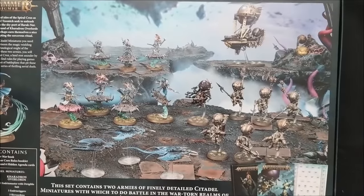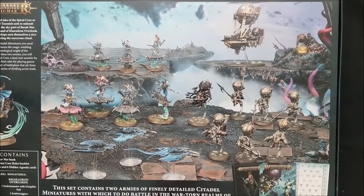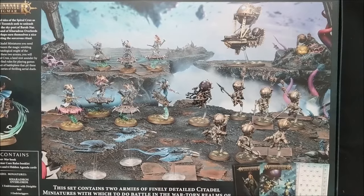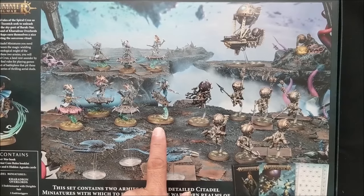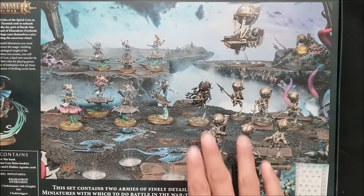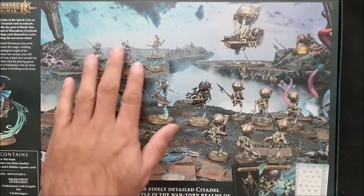As with all two-player starters, you get great value for both of these starting armies. It's a great way to get into the game — or get back into it, as in my case, not having played Age of Sigmar second edition. Most of these models have been previously released, but the key is that you get two new leaders: the new Magister on Disk of Tzeentch and the new Endrinmaster with Dirigible Suit, which has not been released previously. There was a Magister model, but not this particular one.